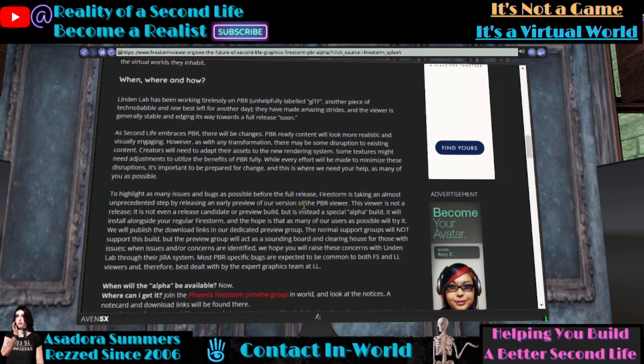To highlight as many issues and bugs as possible before the full release, Firestorm has taken an almost unprecedented step by releasing an early preview of their version of the PBR viewer. This viewer is not a release — it is not even a release candidate or preview build, but is instead a special alpha build. It will install alongside your regular Firestorm, and the hope is that as many users as possible will try it. Most PBR-specific bugs are expected to be common to both Firestorm and Linden Lab viewers, and therefore best dealt with by the expert graphics team at Linden Lab.